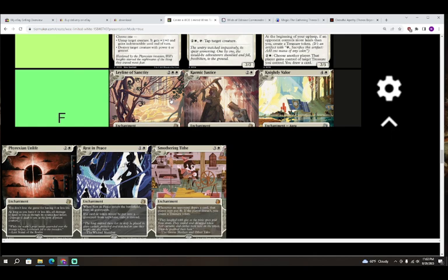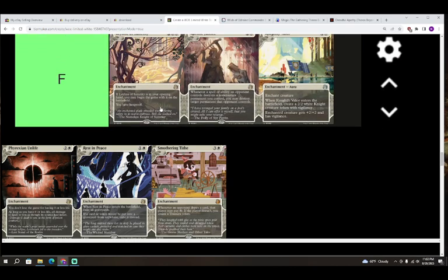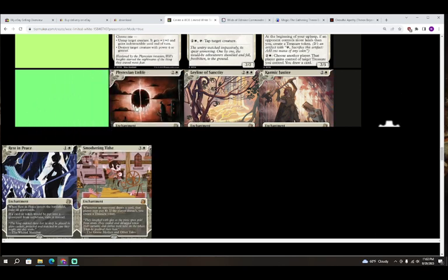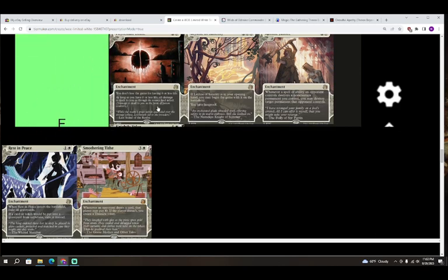Next up we have Phyrexian Unlife — two colorless and white for an enchantment. You don't lose the game for having zero or less life; as long as you have zero or less life, all damage is dealt to you as though its source had infect — damage is dealt in the form of poison counters. This card is also an F — we're not going to pay three mana just to effectively gain ten life.